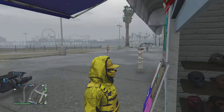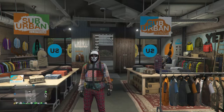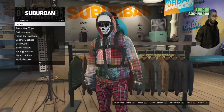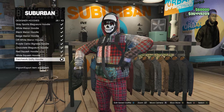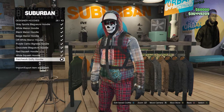Now we can work on the second outfit. When at the clothing store, walk to your tops and scroll down to designer hoodies, which is on slot 37. Click on designer hoodies and equip the patchwork guffy hoodie, which is on slot 26.